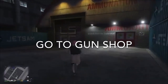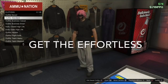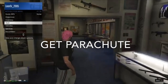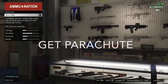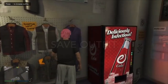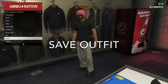Once you're at the gun shop, run in and get yourself the effortless outfit. Take off all the accessories — equip nothing else and turn them all off. Then go into Browse Weapons, go over to the parachute and buy it. Once you've saved the outfit, go back outside and get into your vehicle.